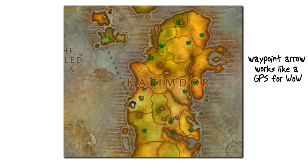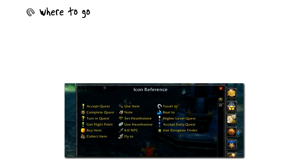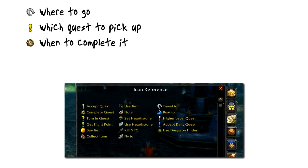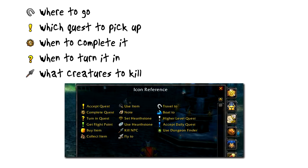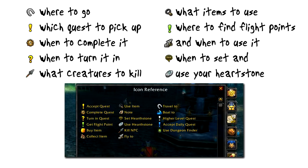We also take it a step further and make the guide as detailed as possible so that you will always know where to go, who to talk to, which quest to pick up, when to complete it, when to turn it in, what creatures to kill, what items to use, where to find the flight points and when to use them, and when to set and use your hearthstone.